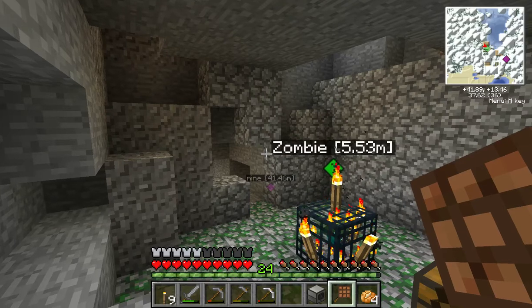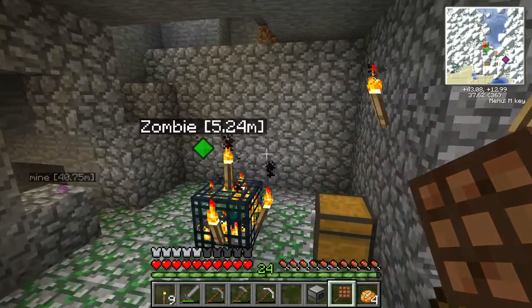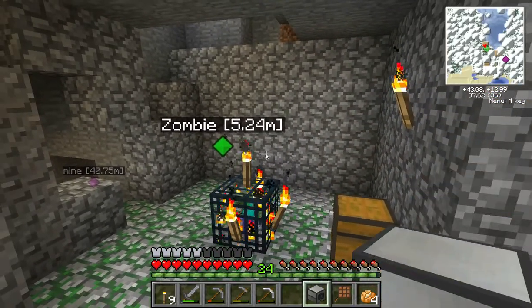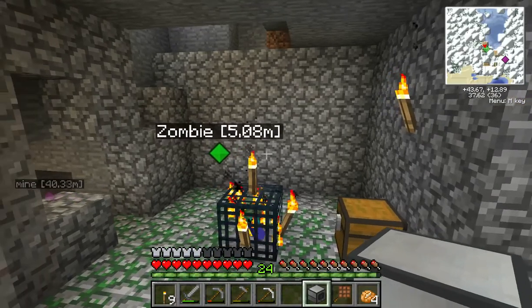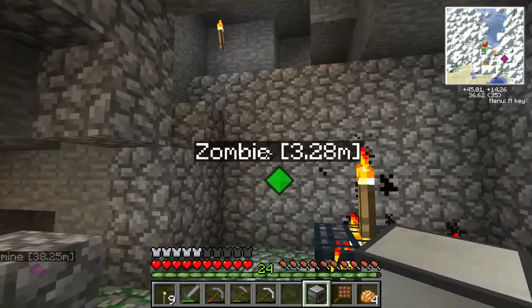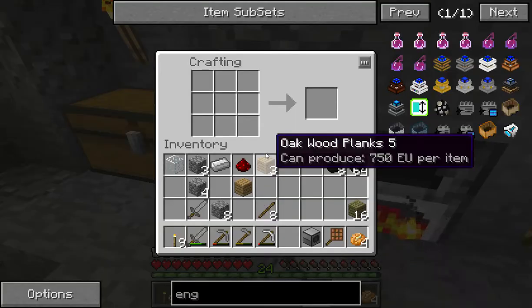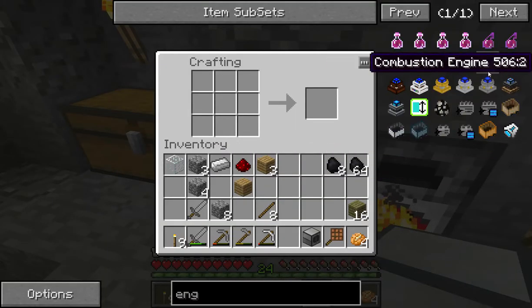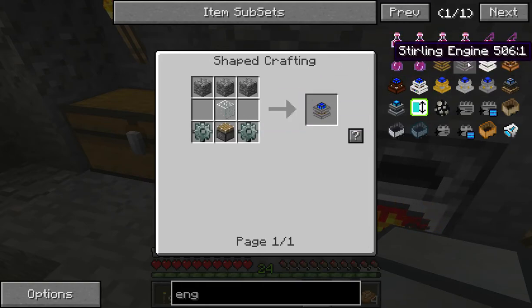Hello and welcome back to Feed the Beast with me, Mr. Surrett. So we left off last episode having just built the Pulverizer. Of course we need something to run the Pulverizer, so that's where this fellow comes in — the Stirling Engine.